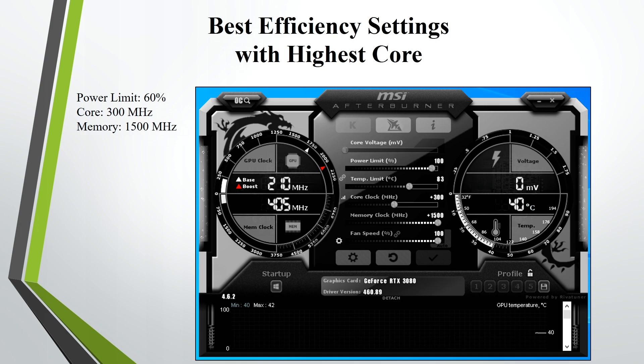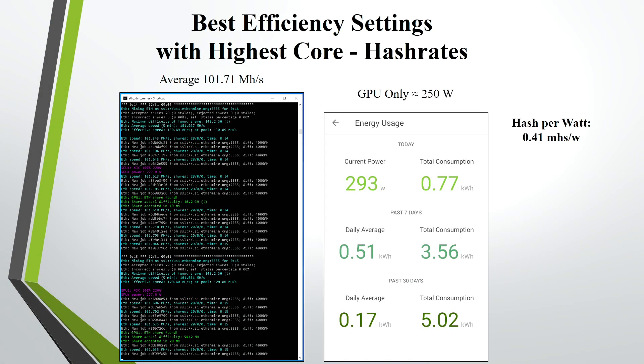I also wanted to test with the core increased — power limit at 60%, core at plus 300, and memory at plus 1500. I was averaging around 101.71 megahashes and the whole rig was pulling around 293 watts, so the GPU itself was pulling around 250 watts. The hash per watt was about 0.41 megahashes per watt — so increasing the core also did not help with efficiency. It was best to leave the core at zero.